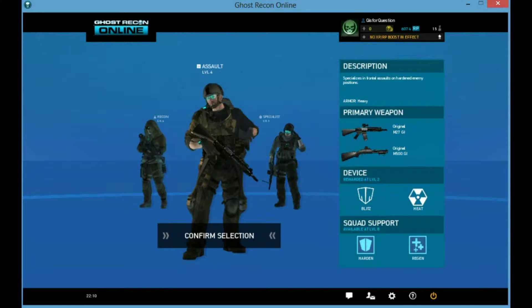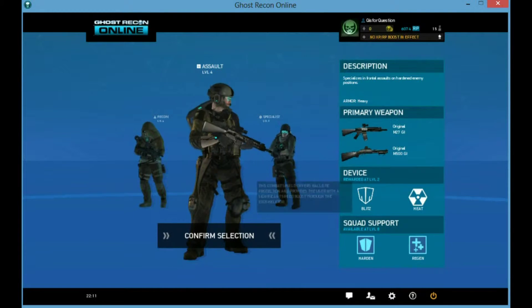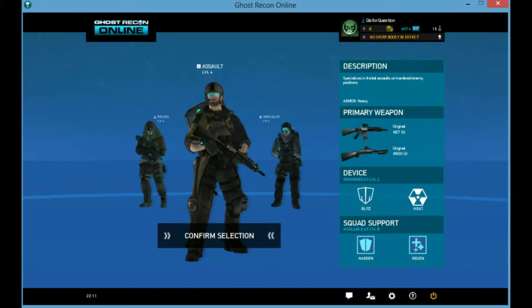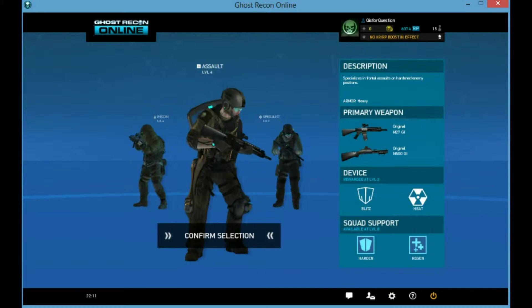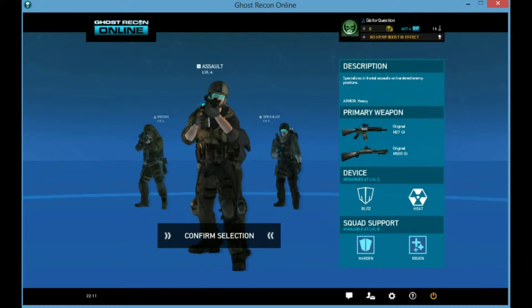You have the Assault, which is your heaviest unit with the most health. Blitz is a combat shield which you take off your back — you can knock down opponents and cause a lot of damage. Heat sends out a beam of basically radiation, causing your enemies to feel the heat. They cannot shoot, or they're very limited in shooting, and their aiming gets messed up. So it's a great way to get them pinned down, locked up, and have your guys flank and take them out.